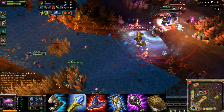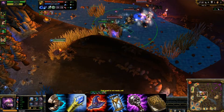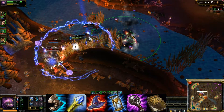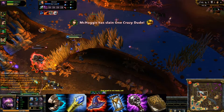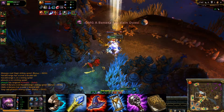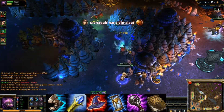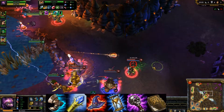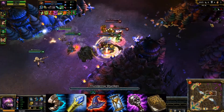After that, get a Zhonya's Hourglass — when you're in trouble during a team fight after initiating and stunning everyone, it's your panic button. I like to put it on slot 1 because it's close to my fingers for quick access. Note that you cannot use Zhonya's Hourglass while crowd controlled — I learned that the hard way many times, pressing it and wondering why it wasn't working.